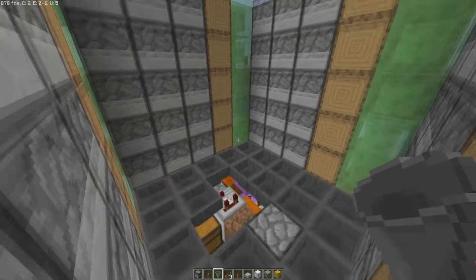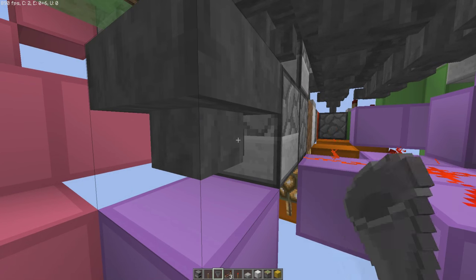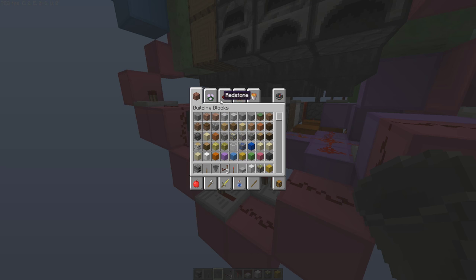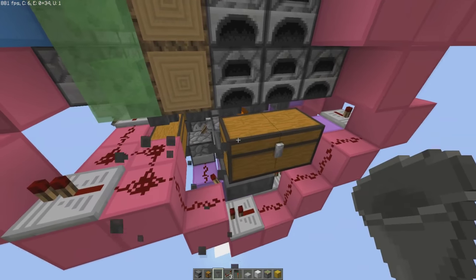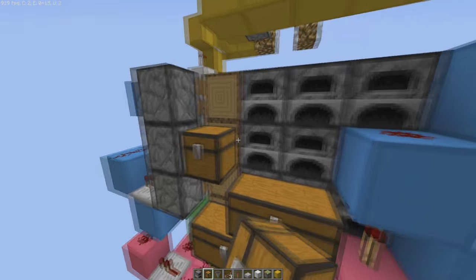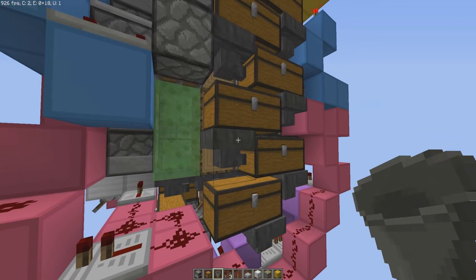Also be sure to place another hopper facing into that hopper right there — don't forget that one, because I forgot it earlier. Now going over to the back of the clock section where bone meal is dispensed: place a hopper into the back of that last dropper and another one facing into the previous hopper. Grab some normal chests — the chest goes on top of the hopper. Then grab another hopper, place it on the other side, make your chests go up, and make sure the hoppers face into the chest underneath. Put in your bone meal and you're ready to go.